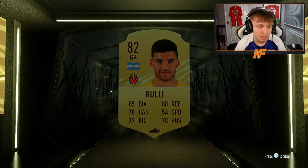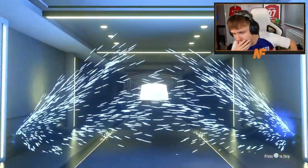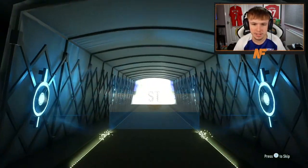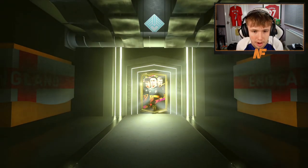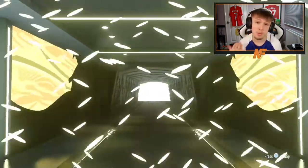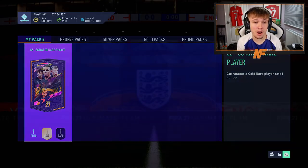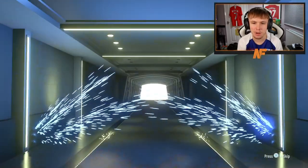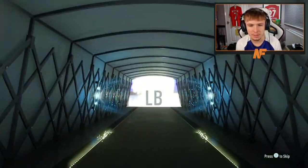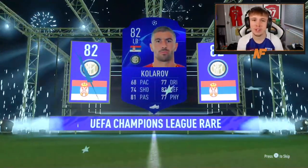Three more of these 82 to 88 packs to go through. Walkout - ah, it's a fake walkout, I've been baited. It's not going to be an 86 plus. Icardi, 85 - I'll take it, 85 is good for fodder. Two more then. Tadich in the next one - is that 83? Final 82 to 88 on my account - UCL boards. It's actually 82. Alright, we'll leave my account there for now and get to some other people's packs.